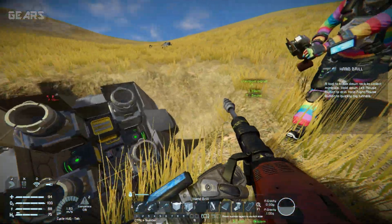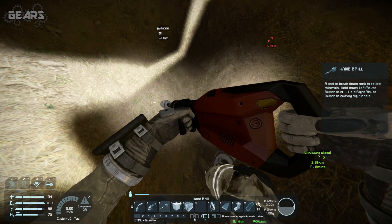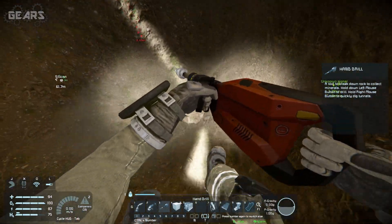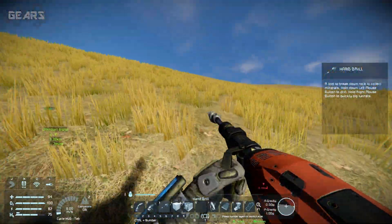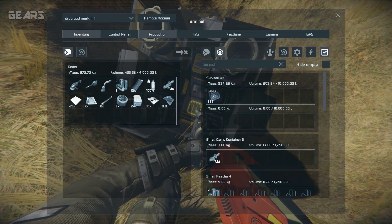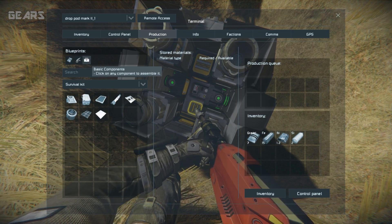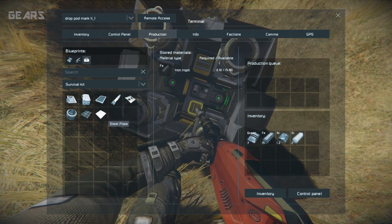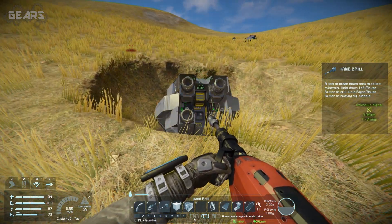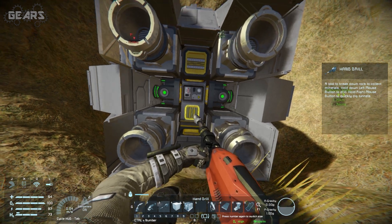We gotta get access into the survival kit. There's some scrap steel here. I got some stone. So, production — ingots. We gotta start figuring out what we can make. Don't dig too far around it — we don't want to make a big hole. Eventually we're going to make this into the entranceway into a hangar, so we don't want to make it too big.